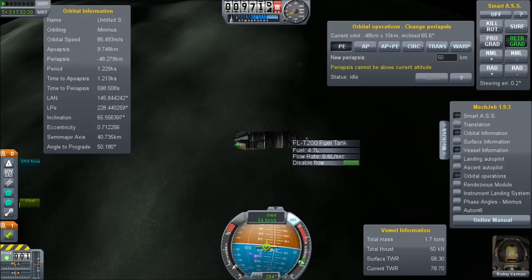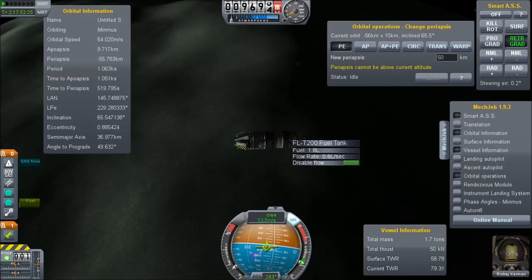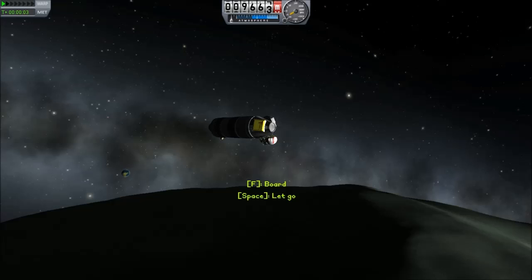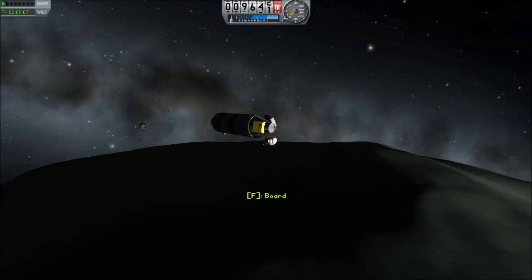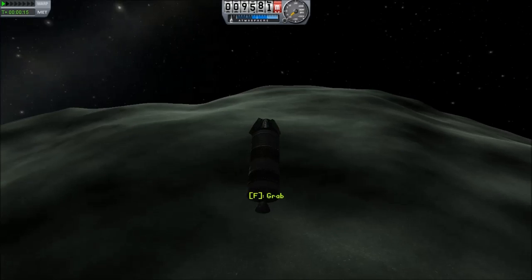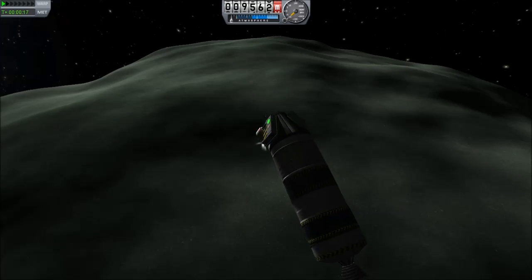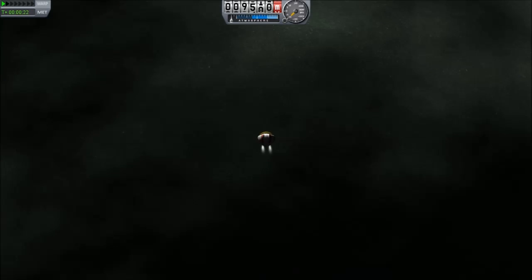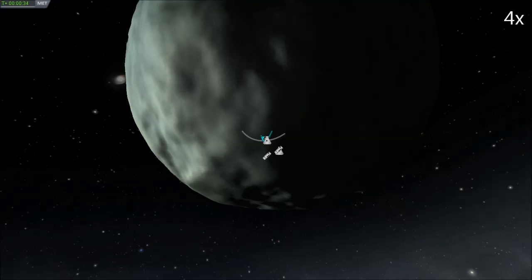Now, normally this would be the start of a rescue mission, but thanks to Vanguard Technologies, I have a new solution. Here's the brave Kerbal not getting outside. And you see this on the side — we have the Vanguard parachute box. So this pilot with his EVA suit is now able to acquire a parachute which will help him land. Unfortunately, it won't help him landing here. He'll have to do that entirely under EVA.